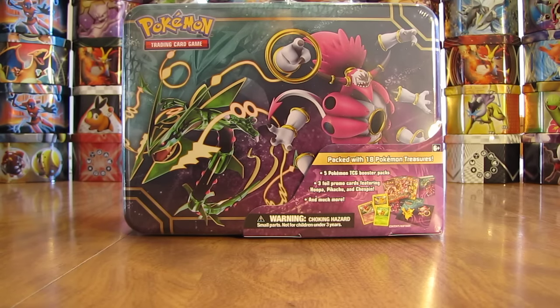Hey YouTube, this is Primetime Pokemon. In this video, I'll be opening up a Pokemon TCG collector's chest. This item is brand new — I was actually able to pick it up before it was officially released. It includes five booster packs, three foil promo cards, and much more inside the box. The box was $24.98 from Walmart. I've opened up a collector's chest before on YouTube, but this one has Rayquaza and Hoopa on it and includes Breakthrough booster packs.